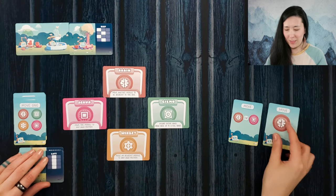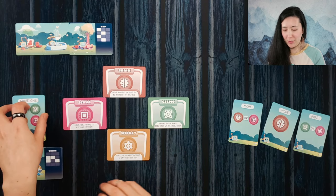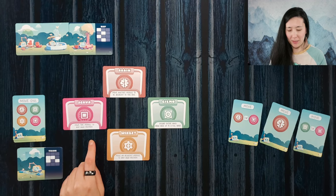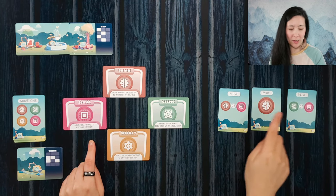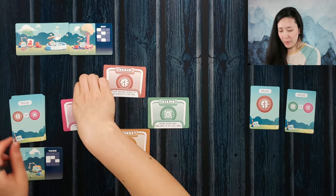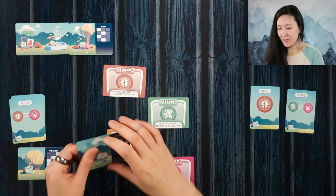And then we can move our widget here to make the splash formation. We'll draw a new mission card and a new set of movement cards as well. Now we have our nat card that we're trying to complete. I believe that if we can get servo down here, we'll be good to go. Since we have a brain card, we'll use that one to move servo diagonally down here, which completes our nat action.